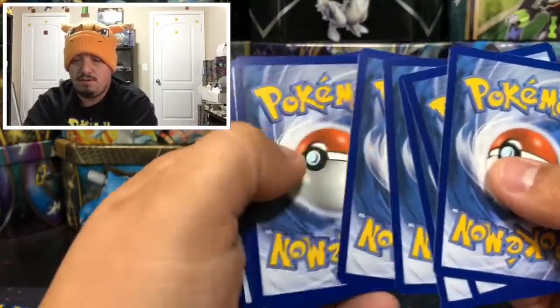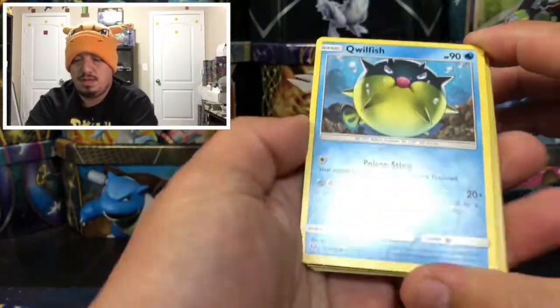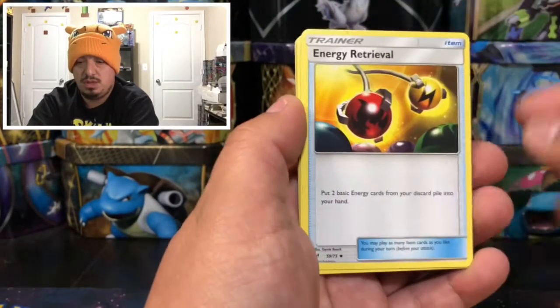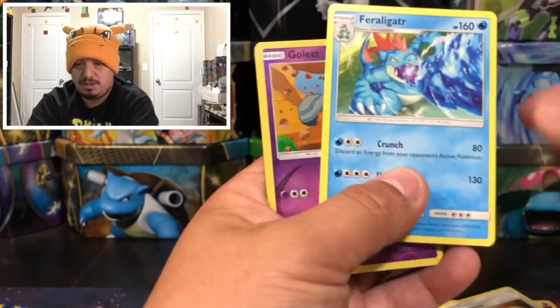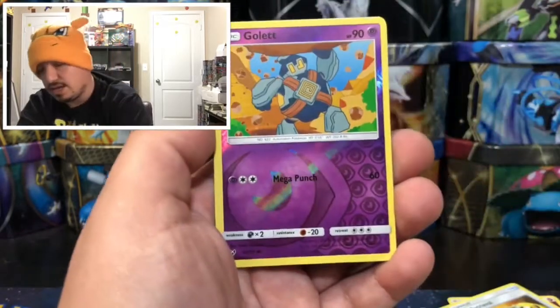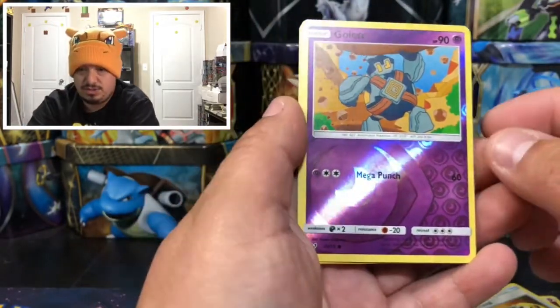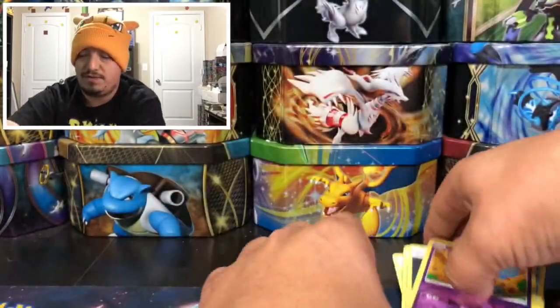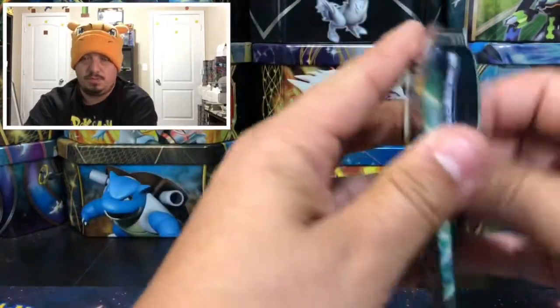Pack two: we have a Qwilfish, Ivysaur, Torracat, Bulbasaur, Pikachu, a Warp Energy, Croconaw — sorry, the alligator one — a Gligar reverse holo, and a Hoopa, which is the rare holographic card. On to Shining Kabutops 2.0.